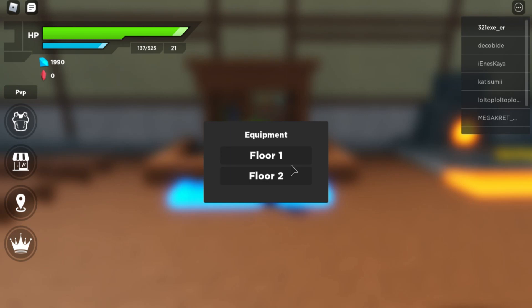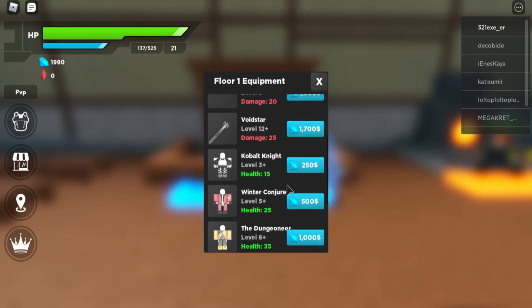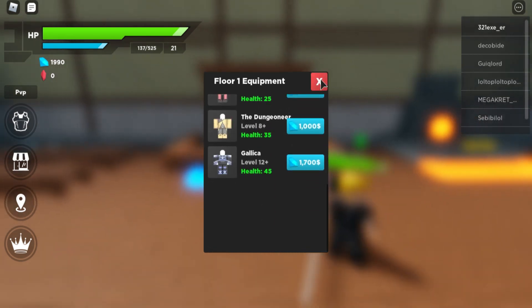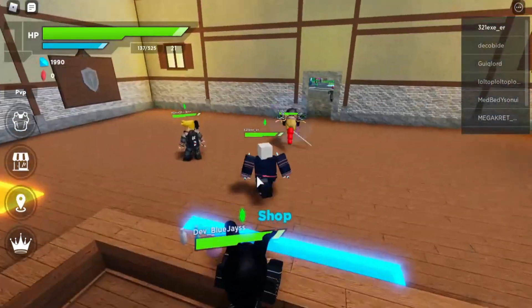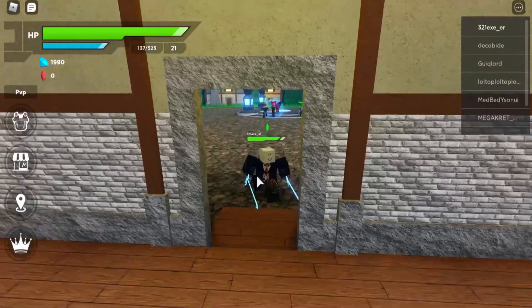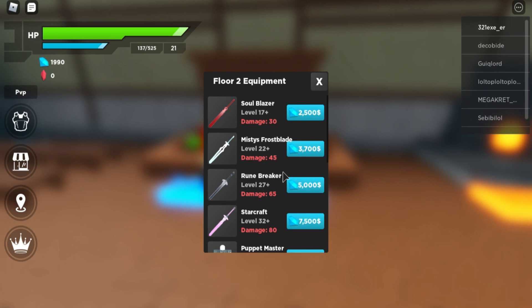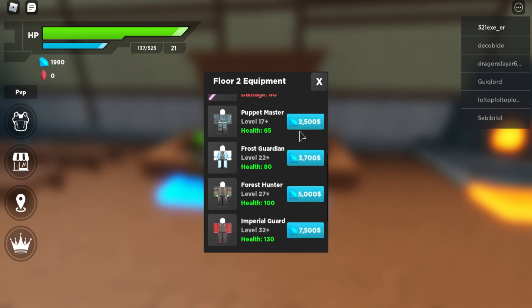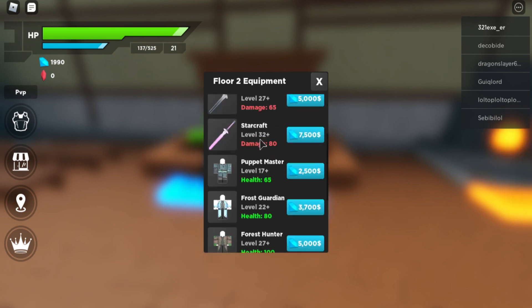There is something different — the equipment. You can go to floor one to see what equipment they have, which I already have some of. Then you can go back to the shop and look at the floor number two tab. You can buy a level 17 Soul Blazer for 2500, a Puppet Master for 2500 with 55-65 health, and a lot more stuff.